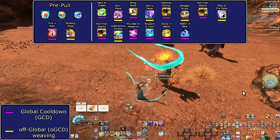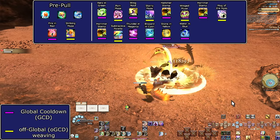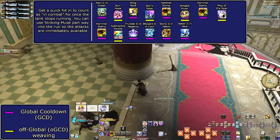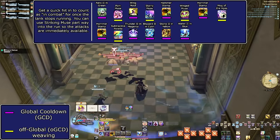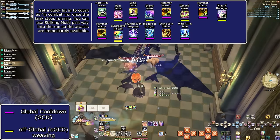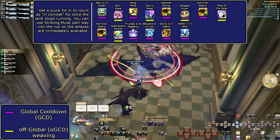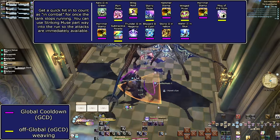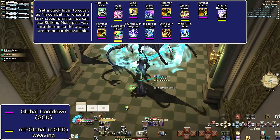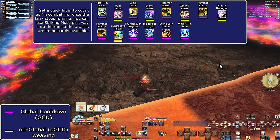For AoE, AoE spells are only better on four or more enemies, but most of our toolkit is AoE by default. Because of how the job works, you can do the exact same opener but replacing single-target spells with AoE versions. The issue is you should only be doing your opener once all the enemies are grouped up, when the tank is done pulling. In a wall-to-wall pull, the tank grabs the first group then runs to the next. If you start blowing all of your Muses on the first pack, you'll both rip aggro and have nothing left once the whole pull is there.